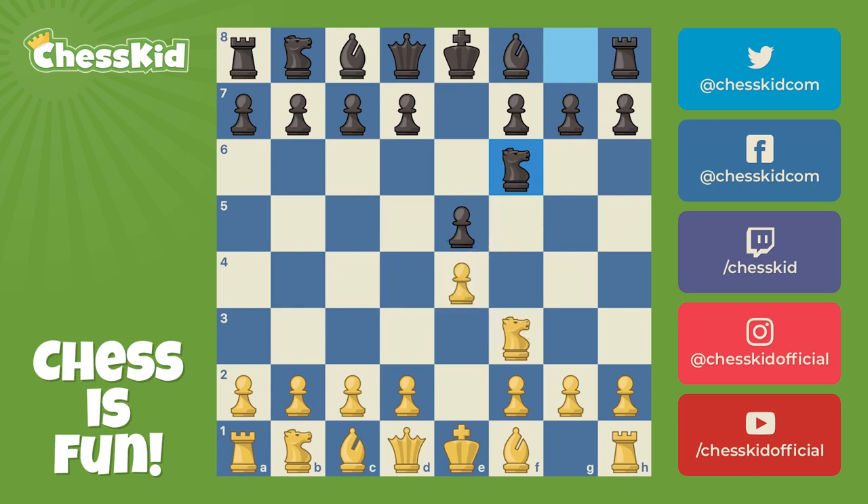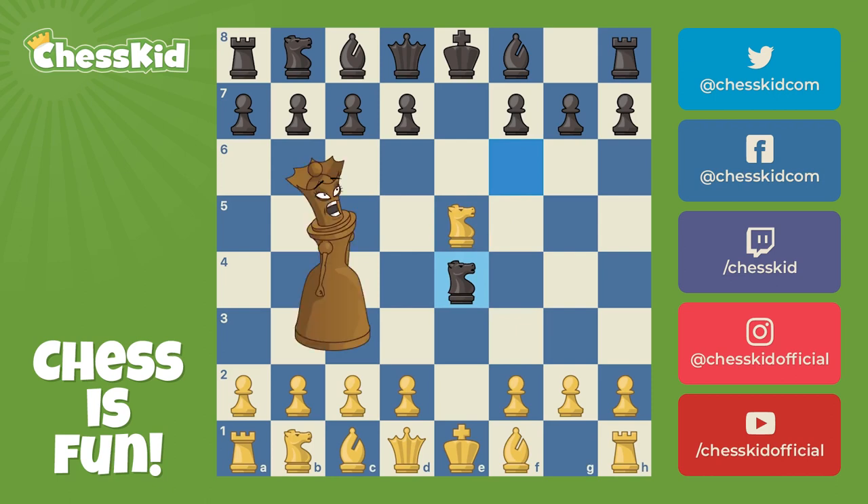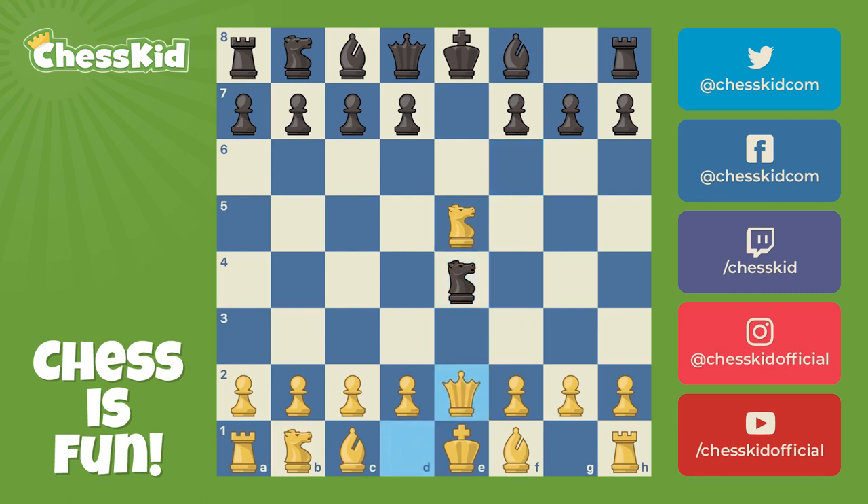Many of you know this opening trap in the Petroff. Knight takes e5, and here black should play d6. But if black plays knight takes e4, a lot of kids think black is losing the queen — but only if black does not limit the damage. After queen to e2, it is true that if the knight moves, knight to c6 discovered check wins the queen. But can you find a way here for black to limit the damage to only one pawn?